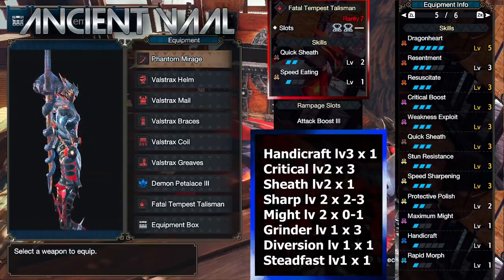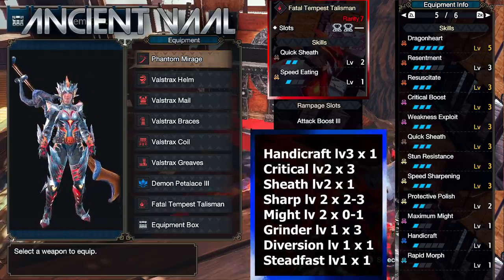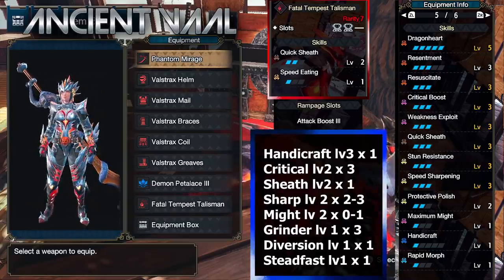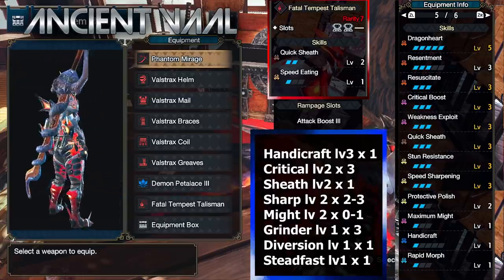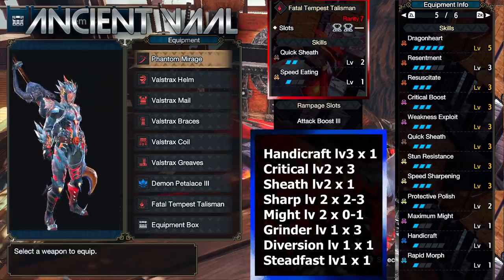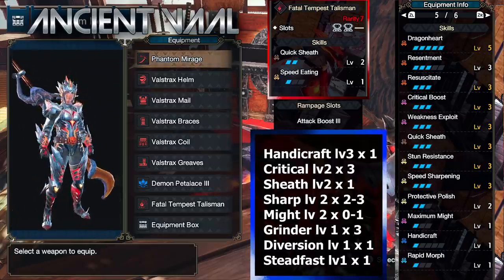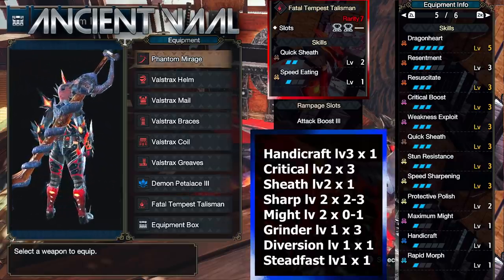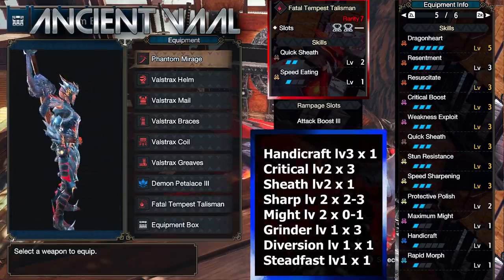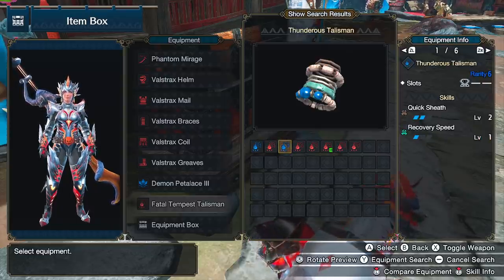Fine Boost is still OP, but because of Val's limited slots, Tigrex can't take advantage of the set as much as Cammy can — Tigrex really needed the crit stacking. With the charm I get full Crit Boost, full Quicksheave, Handy 1, and PP2 to keep that white sharpness safe as long as possible. In total with Max Might 1 and WEX activated you have 75% crit. Throw in a Rousing Roar cat and you're at 100% crit.